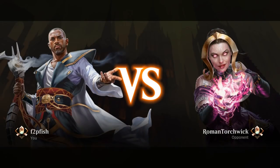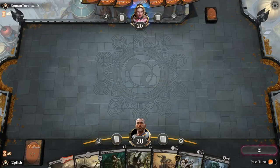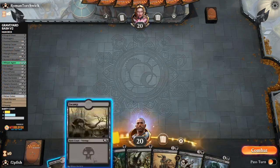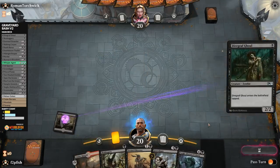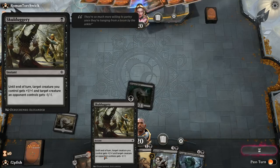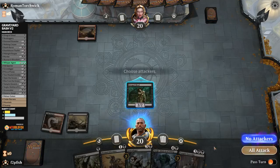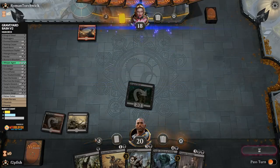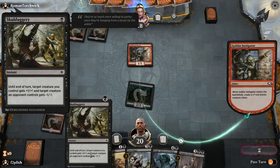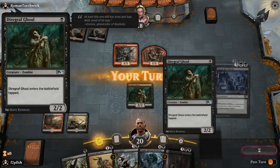I chanced it and didn't get there. Maybe we draw an untapped second land — we can just do this next turn with Skullduggery. For those wondering, Skullduggery gives target creature you control plus one, plus one, and target creature an opponent controls gets minus one, minus one until end of turn. Diagraph Ghoul is just a friendly 2/2 that comes into play tapped. I was willing to accept a land here — let's play this. Let's not trade the 2/2 for the 1/1; we can kill one with Skullduggery. Our opponent is a wizard.